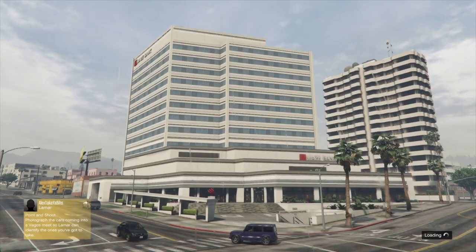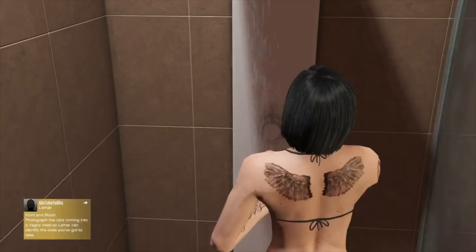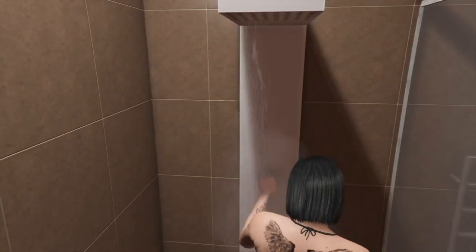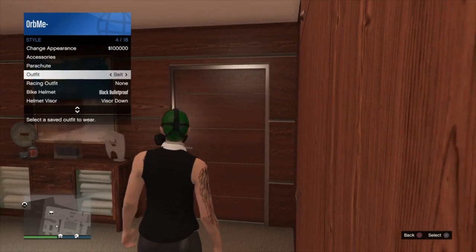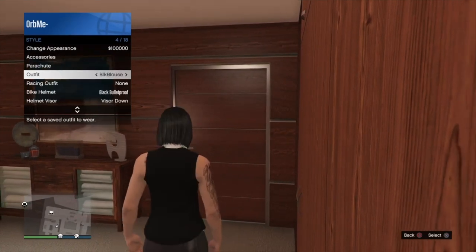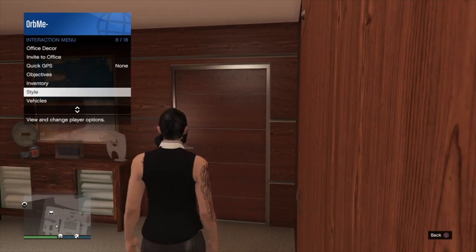Once you load back into a GTA Online lobby after restarting your game, open up your interaction menu, swap outfits to force the save, and then go into a Titan of a job.